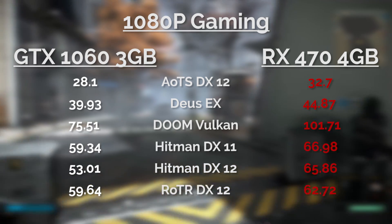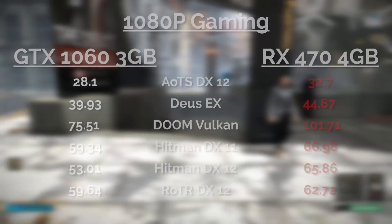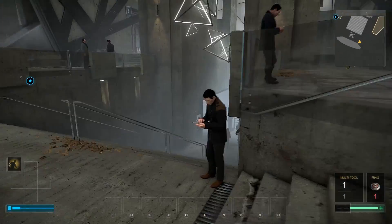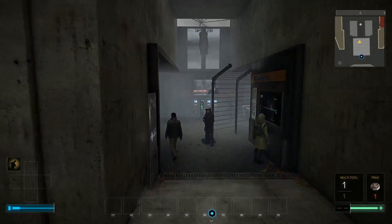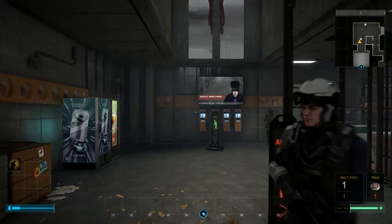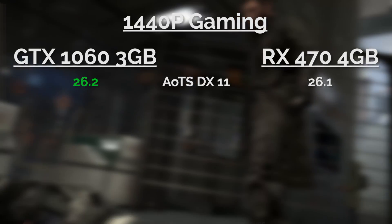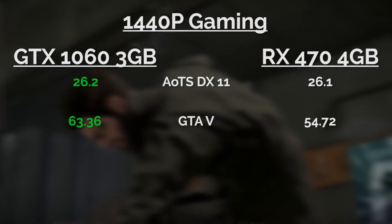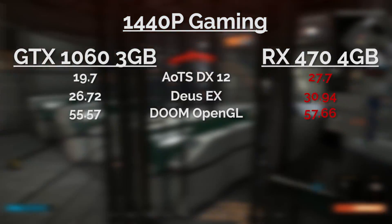Those results are even less contested once you up the resolutions and require more VRAM out of the cards. The 3GB on the 1060 is a definite hindrance — even at 1080p, many modern games are able to use nearly 4GB at that resolution. At 1440p, the 1060 keeps its lead only in Ashes of the Singularity DX 11, GTA 5, Metro Last Light, and Tomb Raider DX 11, with the RX 470 sweeping the rest.